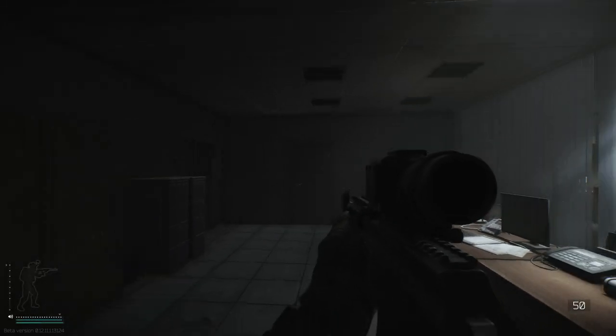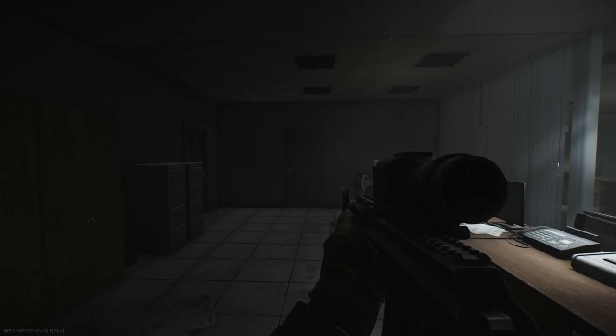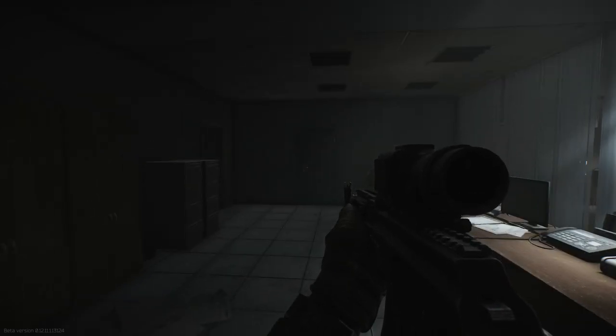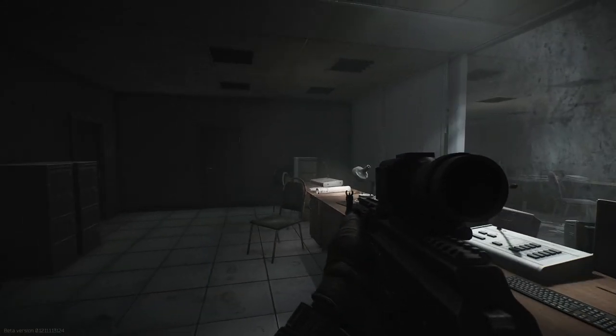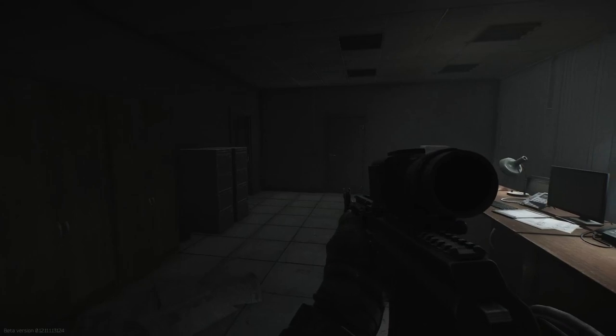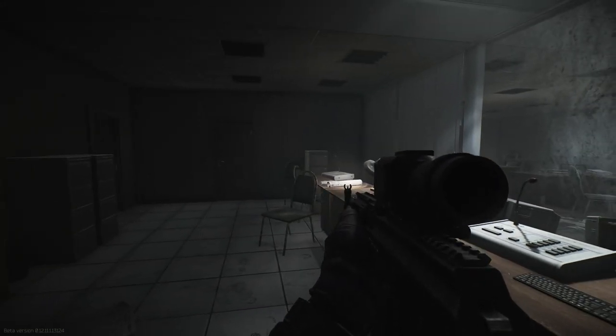If this door in front of me is open, you have another three sets of filing cabinets and another 12 chances to find a gas analyzer, because usually people don't search inside there. So this is the first place I suggest you come, maybe as a Scav, because it is quite dangerous. If you come late in raid, it's quite quiet down here and you can search so many filing cabinets and probably get yourself a gas analyzer.